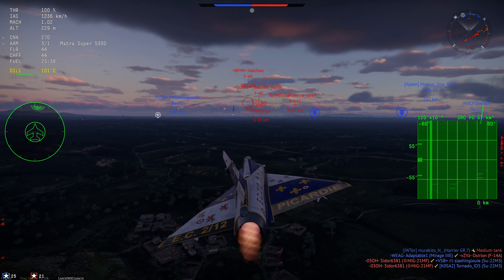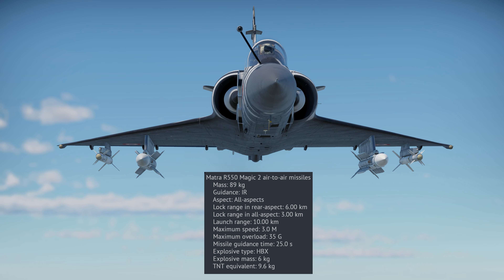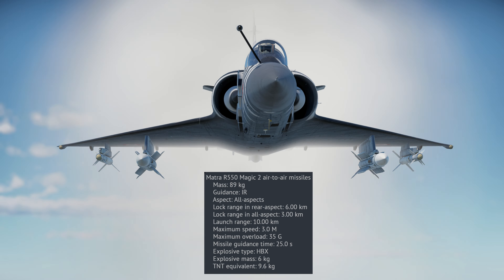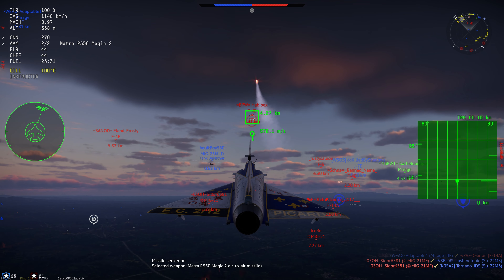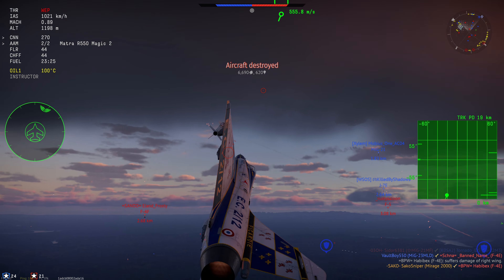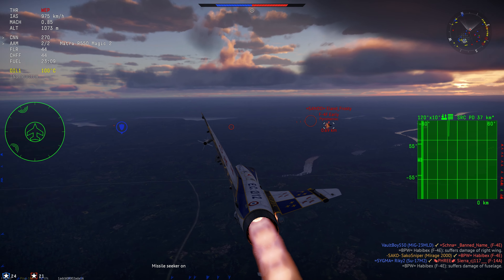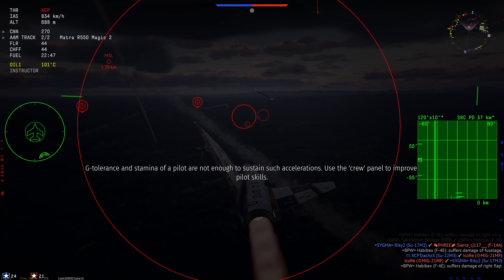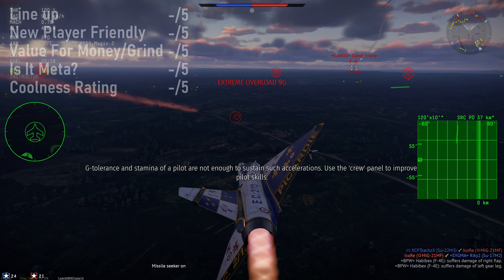For IR missiles, you have the Matra Magic and Magic 2s. The Magic 2s are the go-to choice — they have an all-aspect lock range of 3km and a rear-aspect lock range of 6km, with a maximum overload of 35G. In many ways these missiles are better than the American AIM-9L; they seem pretty immune to flaring at close range, and with the recent buff to all air-to-air missiles they're incredibly lethal. Sadly, you can only carry two Magic 2s alongside two SARH missiles — four Magic 2s would have been preferable.